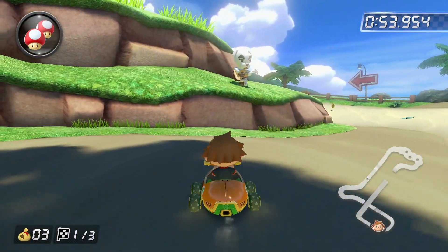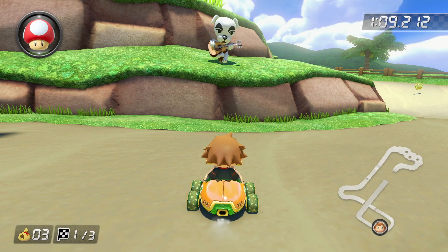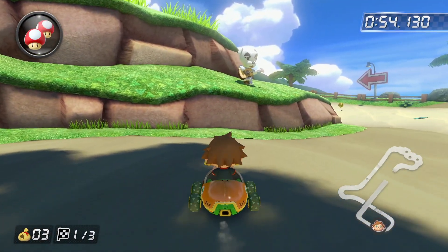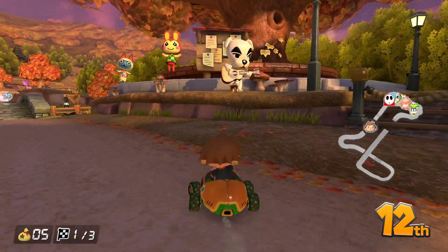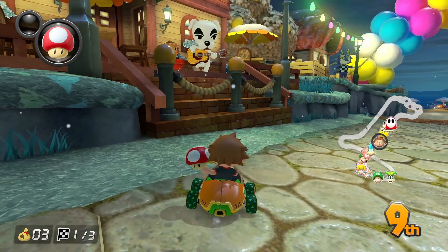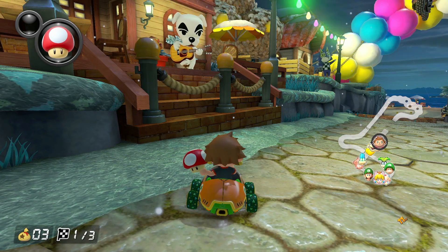If you're hoping to catch an impromptu concert from KK Slider while speeding around the town, you'll need to take note as he is in various locations depending on which season you are racing in. In the springtime, he will be sitting across from the museum strumming his guitar. During those hot summer races, he is perched overlooking the beach. For those chilly fall days, you can spot him at the town tree, which is located at the start-finish line. In the bitter cold of the winter race, you can spot him at Brewster's Cafe, The Roost, singing his songs and sipping his French vanilla mocha latte — okay, perhaps that's not his drink of choice, but we can pretend, can't we?